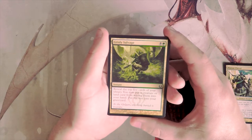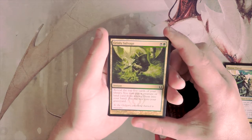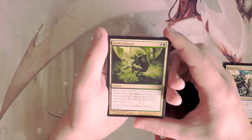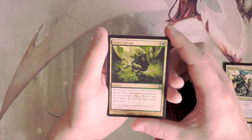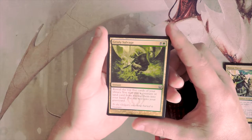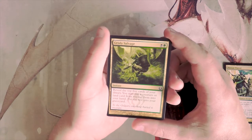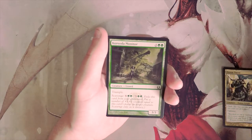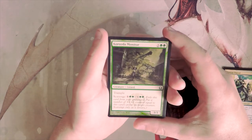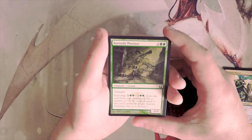Grisly Salvage is a card I love, but again more for constructed. It's an instant for a black and a green — reveal the top five cards of your library, you may put a creature or land card from among them into your hand, and put the rest into your graveyard. There are instances where this is great; the Golgari scavenge deck is fantastic with this. But it's more of an enabler and I'd rather have the creatures first, so I don't think I'd want to pick this first.